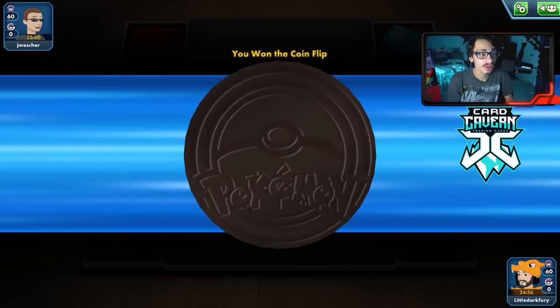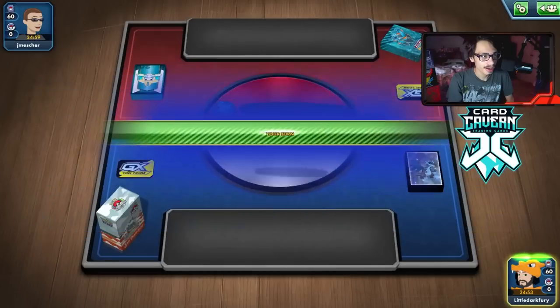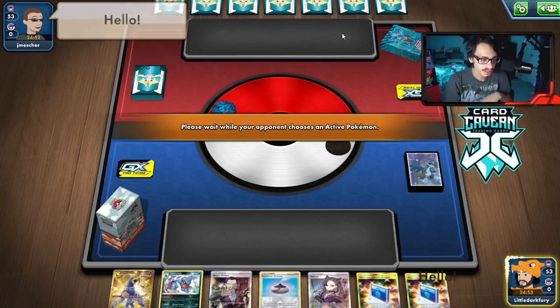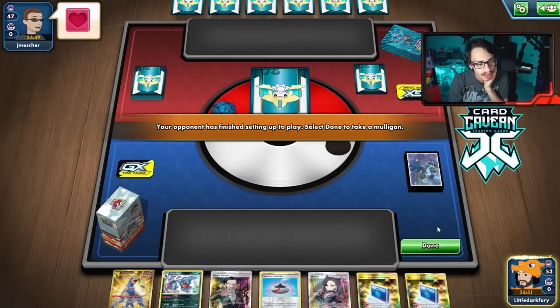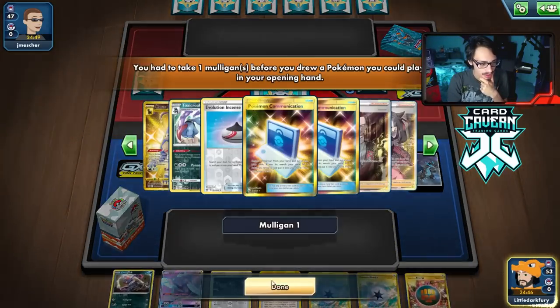Here we go with the first match with the Single Strike Quillfish deck. We win the coin flip, which is good — we want to go first to get extra energy. It's a Mulligan. We're playing against what looks like it could be Shadow Rider, but we'll see.